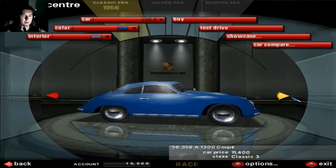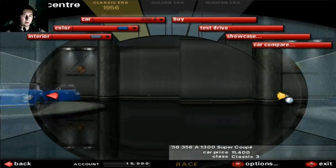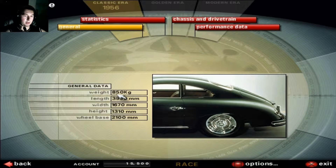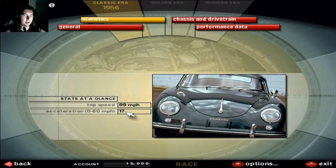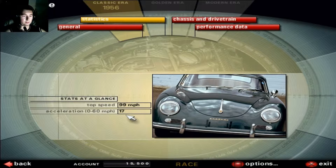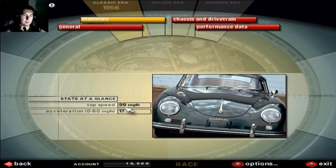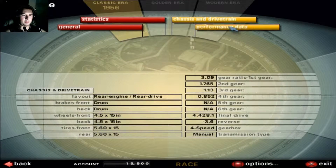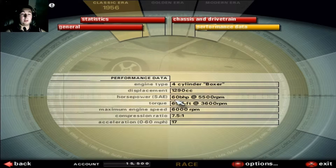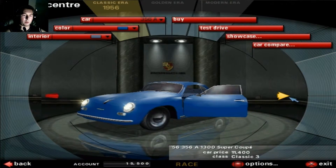Let's try a different - the Super. This is the Vx but the same, but it has much more power. It's actually much faster - 70 seconds only, 99 meters per hour. And in the performance data, it has 60 horsepower. Well, this car is much more powerful.